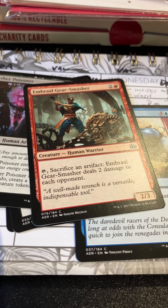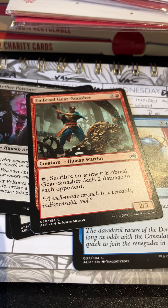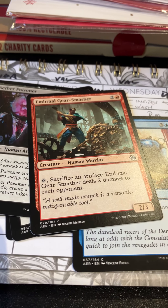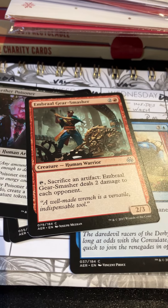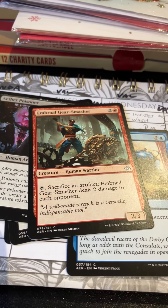Ovalchase Dragster — sac an artifact, deal two damage to each opponent, two-four for free. Not bad. I think I remember there was a red-black sacrifice archetype here.